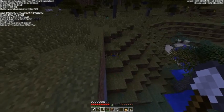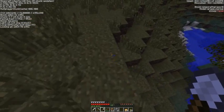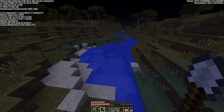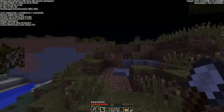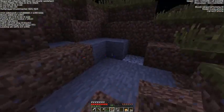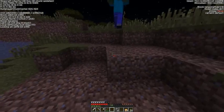Maybe this world got generated strangely. I think there was a snapshot today — I hope they didn't change world generation. I thought they just added custom world generation. I've had no luck so far — a couple plains and a savanna, another savanna, is all I've found. So I'm going to get back to work.